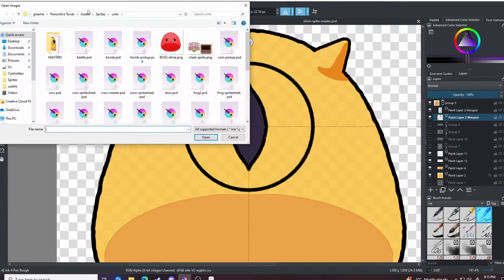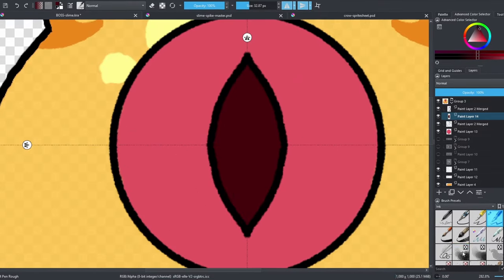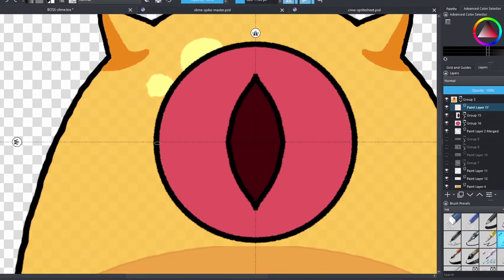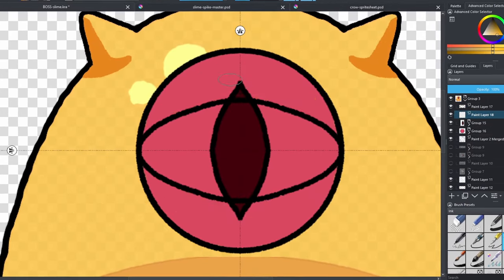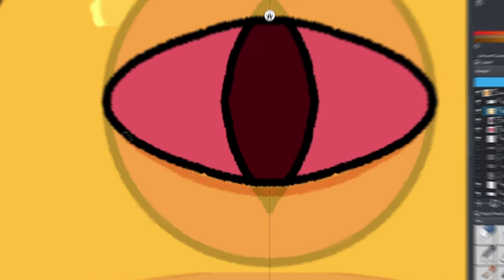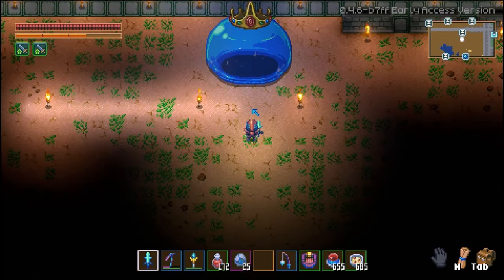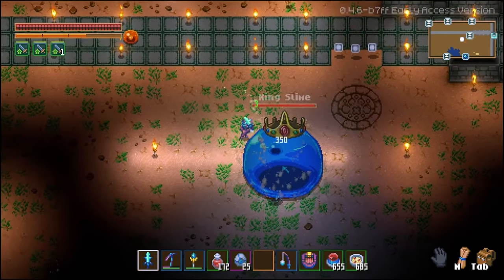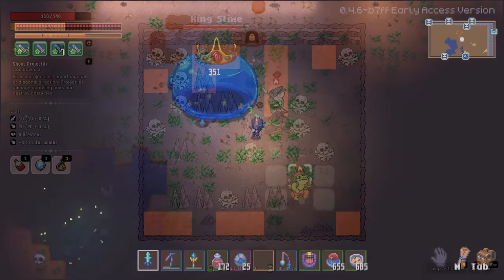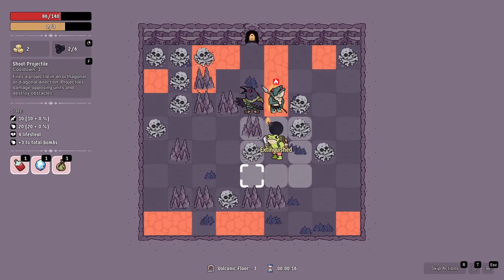First things first, I need to decide what this boss is going to be. It can't be anything crazy — it needs to be simple enough that I can feasibly create and animate the sprite with the time that I have. So after mulling over this for a while, it's going to be a giant slime. And I know, a slime boss is probably the most original idea you've ever heard. But I needed something that can be easily drawn and animated in five days, and I would think of it just as a proof of concept boss for the demo.